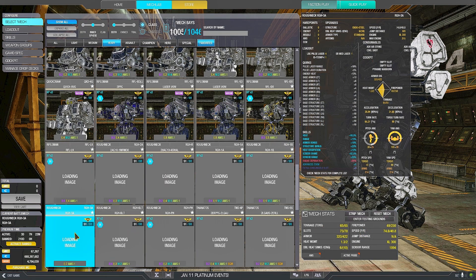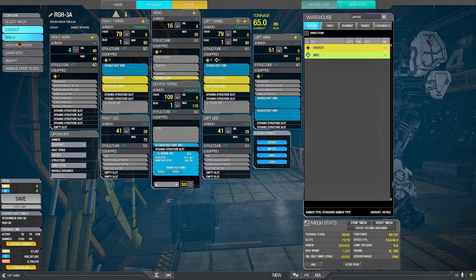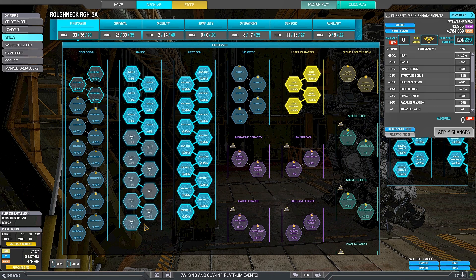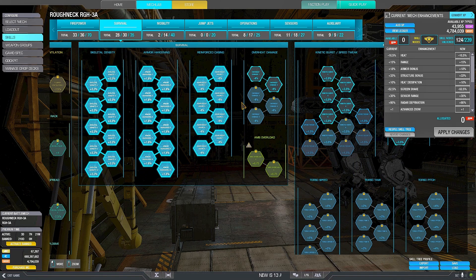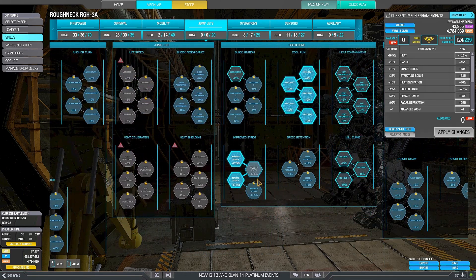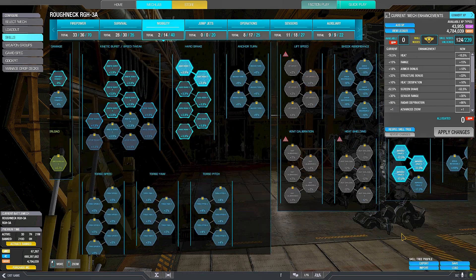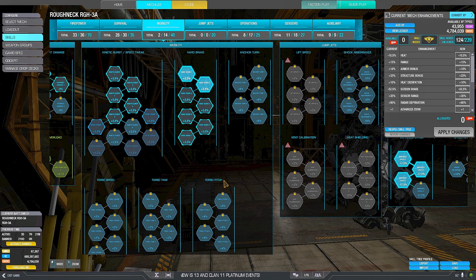The quirks are extremely interesting — very thick survival quirks. On this setup we have energy heat, 10 pulse laser range, 10 pulse laser duration, 5. For the skill tree: usual laser vomiting skill tree — full range, full heat, laser duration, survival, and in this case also reinforced casing because you have a lot of structure. We have improved gyros, cool run, radar deprivation, zoom, double strike, double cool shot, and then you can put a couple in heartbreak or really wherever you want.